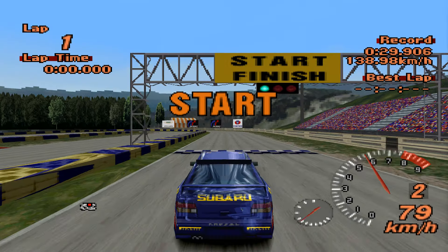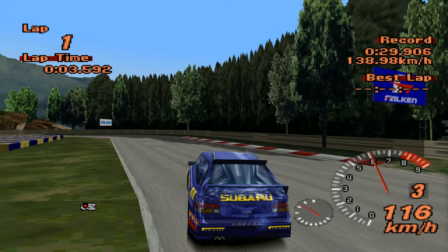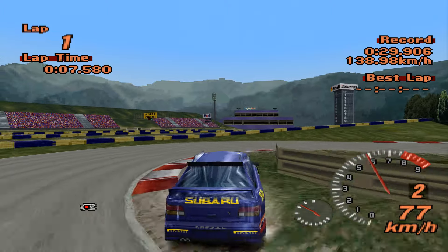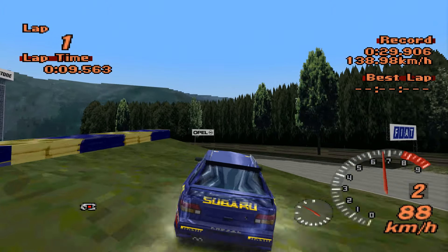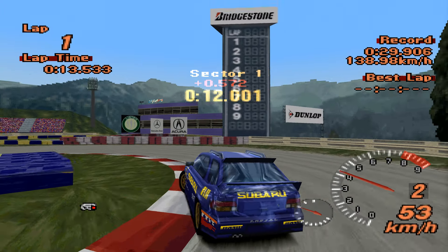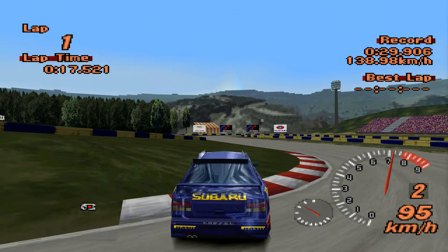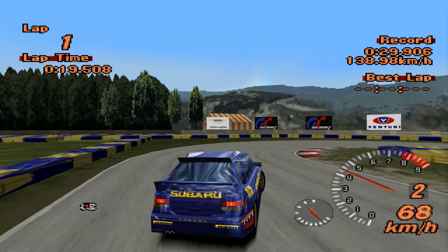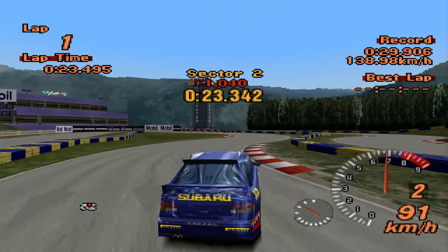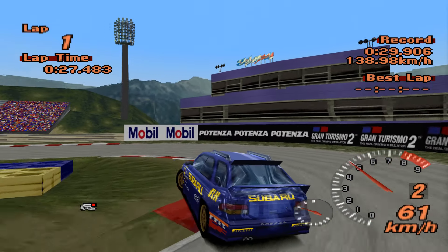This car is going to get six laps of the Motorsports Land track in order to set the best time. Our current leader is the Mitsubishi Lancer Evo 5 RS with a 27.806. I have to admit the Evo is probably laughing at the moment looking at this poor old Impreza go around — it is the slowest Impreza in the game.